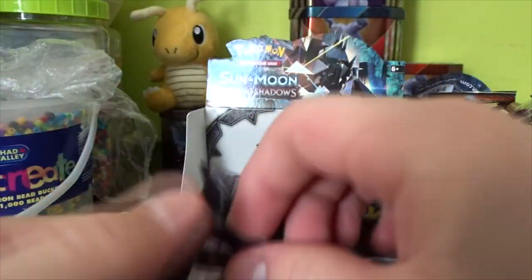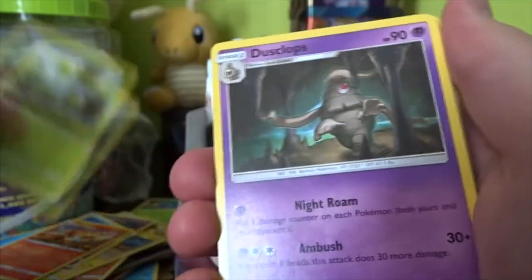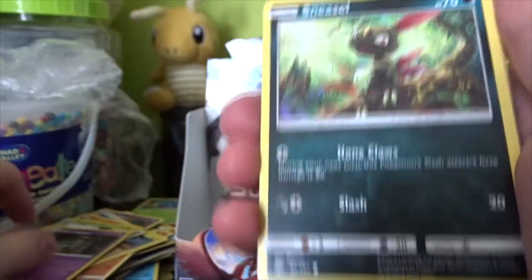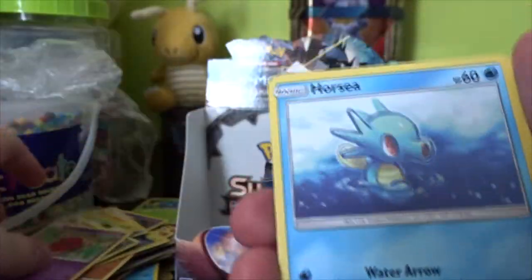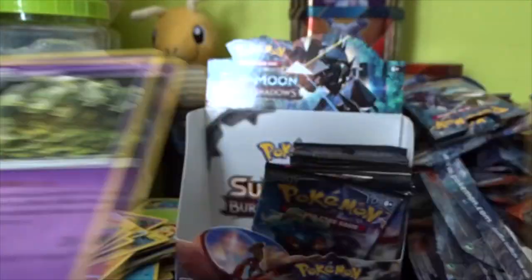Necrozma pack. This one's going to be a little bit shorter than the first half because I decided to go through the commons faster. We have a Water Energy, Simipour, Metapod, Dusclops — and there is officially no customer. Fennekin, Horsea, Cutiefly, Lombre, Reverse Pansir, and a Dusknoir Holo. We've pulled quite a few holos on this side — it's another really cool holo. Another Sinnoh Pokémon. All the Sinnoh Pokémon as reverses and holos are really cool.